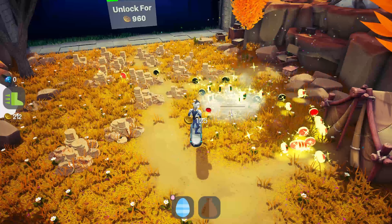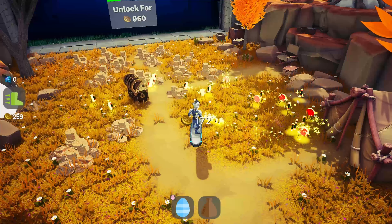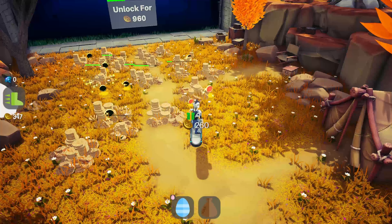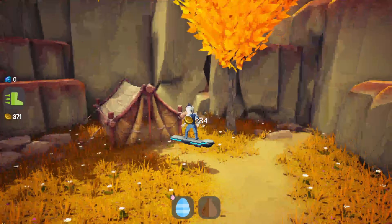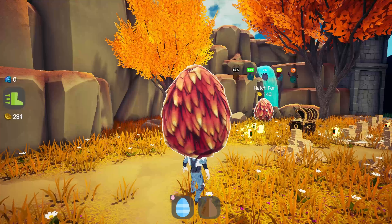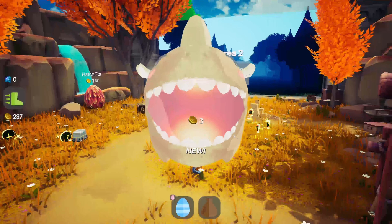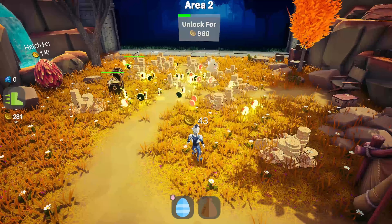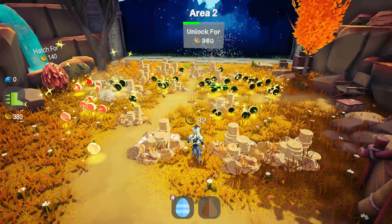I got a blue one — this is endlessly spawning. Why am I doing this? I mean, it tells me for 960 I unlock that other area. Click to reveal — okay, there is something there. Hatch 440? I'm gonna hatch this. Definitely by clicking on it. Hello there — I do love monster taming games, so this should be right up my alley. Can you go away please? This thing does collect the coins for me as well.